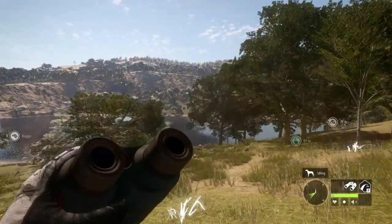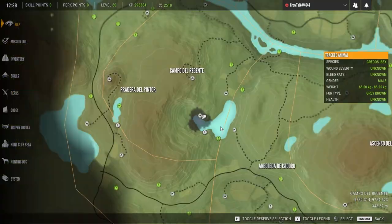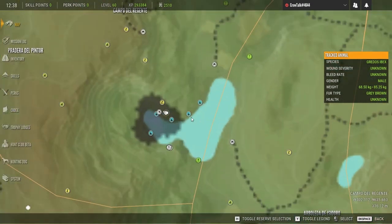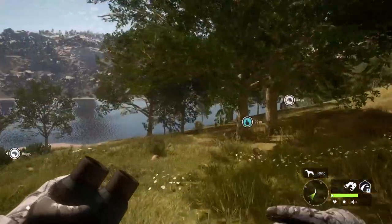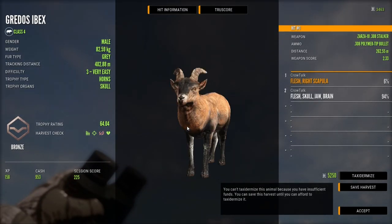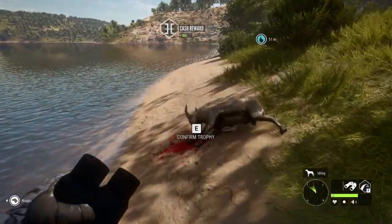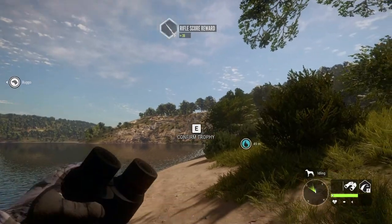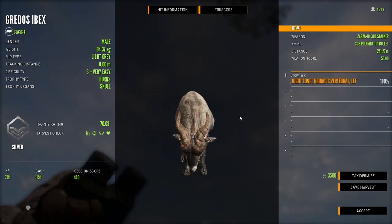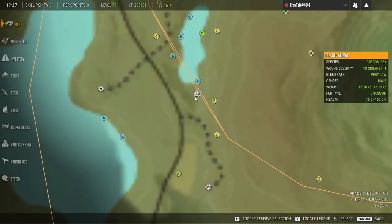If you're looking to do a Gredos grind, definitely check out Boot Lake — or whatever this lake is called — Campo del Urgente. I don't think that's the name of the lake. That is the name of the lake. Here are our two threes and there's our other three. We may just buy a tent to speed it up a bit. We're gonna go to this zone again and see what we can shoot.